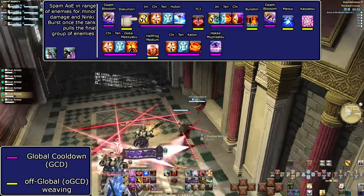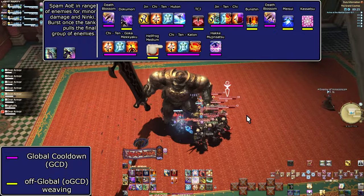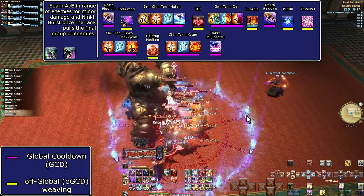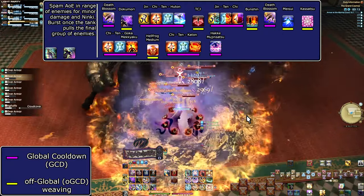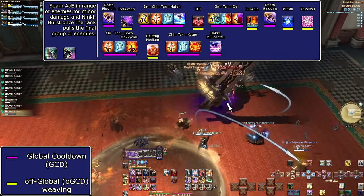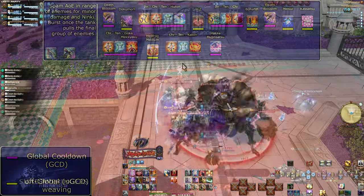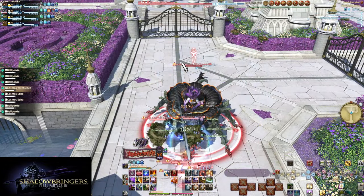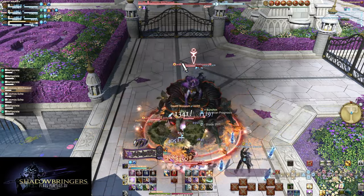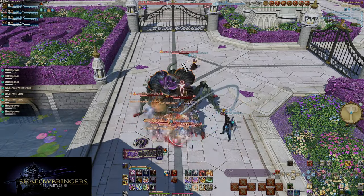For AoE at level 80, we can fit in a Huton to make use of Meisui, which gets us a Hellfrog Medium. TCJ is still best used for Doton, and Goka Mikyaku is how we use Kassatsu. Without Meisui, just spamming AoE attacks to generate Ninki on the run-up won't give enough for both Bunshin and Hellfrog. At level 100, Hellfrog is outright better than Katon, so Ninja's AoE openers are a bit less straightforward than a singular skill order. Let's move into Endwalker.